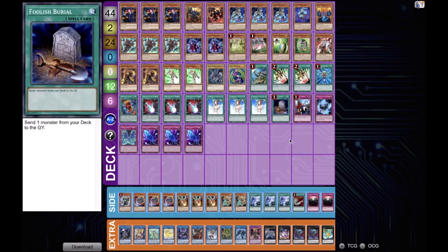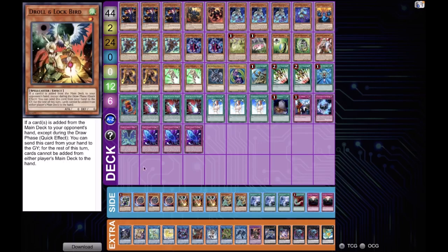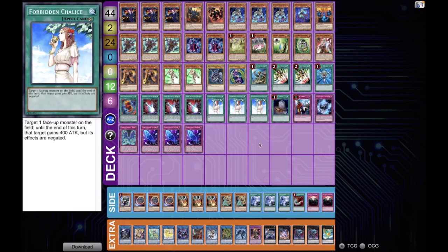Alessandro played a six-trap lineup: single Imperial Order, a meta killer, single Brigandine, Phantom Knights' Wing, and triple Fog Blade. He's not playing Impermanence since it would conflict with the Brigandine condition, so he opts for Chalices instead.